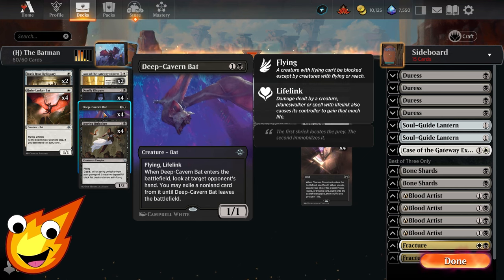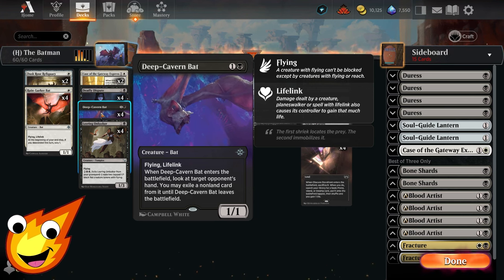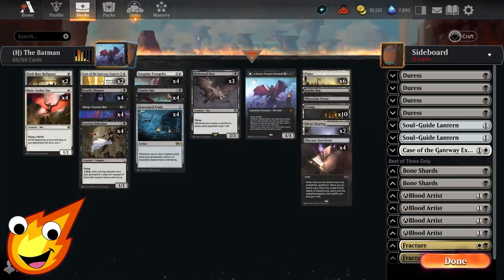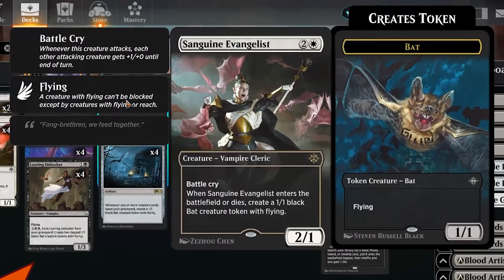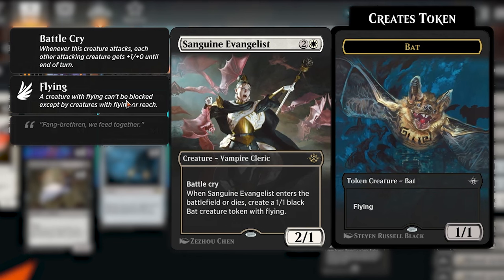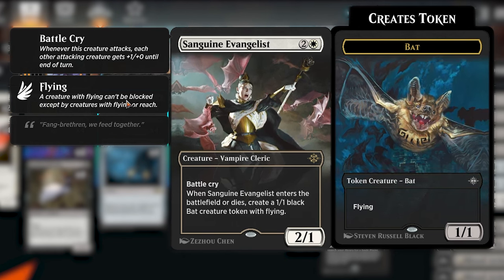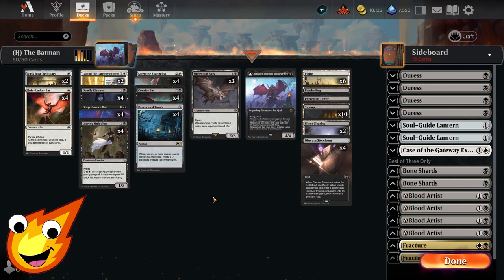We're also rocking Deep Cavern Bat — if you play Standard, this is a very familiar card. As it enters the battlefield, we peek at our opponent's hand and exile at least one non-land card until the bat leaves. This is a great card for the early game to pick off a key card and prevent our opponent from executing their game plan. In the 3-drop slot, we have Sanguine Evangelist and Courier Bat. Courier Bat brings back a creature from our graveyard to hand as long as we gained some life this turn — several of our bats have lifelink, so that triggers nicely. Sanguine Evangelist is a 3-mana 2/1 Vampire Cleric with Battle Cry: when it attacks, each other attacking creature gets +1/+0. When it ETBs or dies, you also create a bat creature token — great for our aggro plan to go wide and do extra damage.